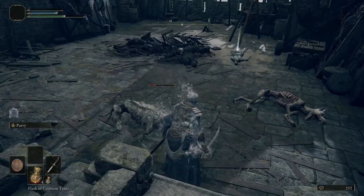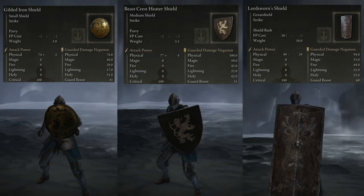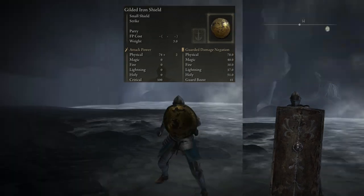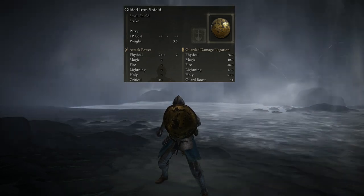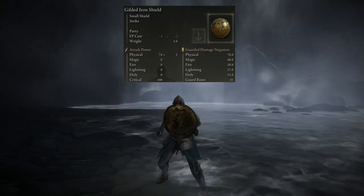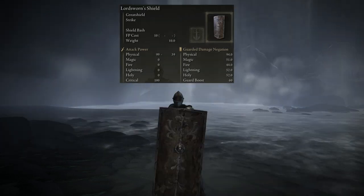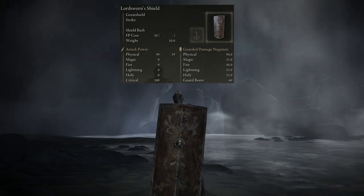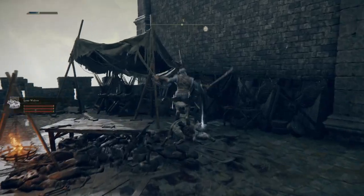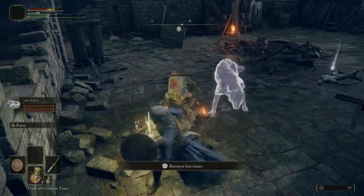There are three types of shields: small, medium, and great. Small shields are lowest in stats but generally have a faster parry animation and weigh the least. Medium shields have higher stats and weigh more — they can also have the parry skill. Great shields are the heaviest and cannot parry, but have very high physical damage negation and guard boost, meaning the least stamina loss per block. Stats on shields can vary quite a bit, so check them to determine what's best for your needs.